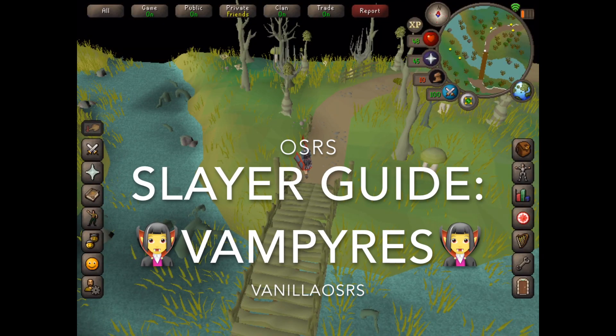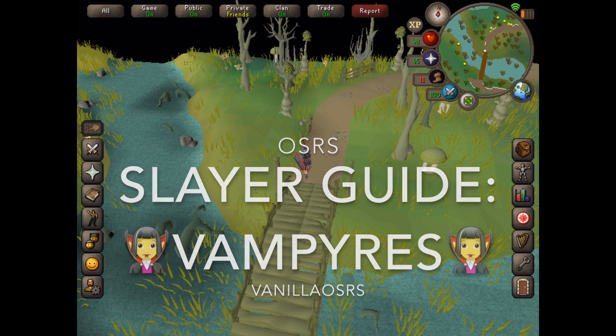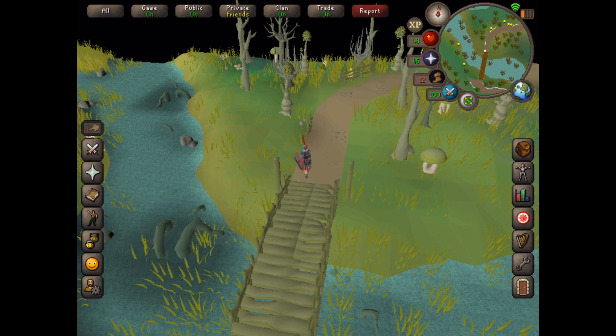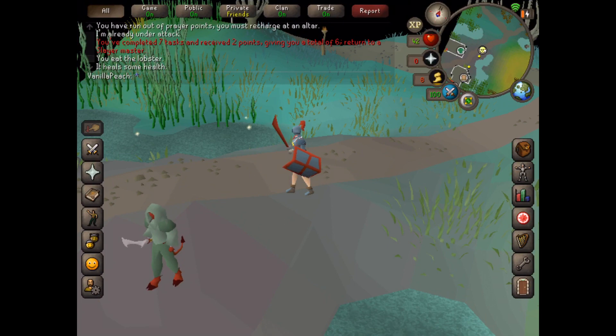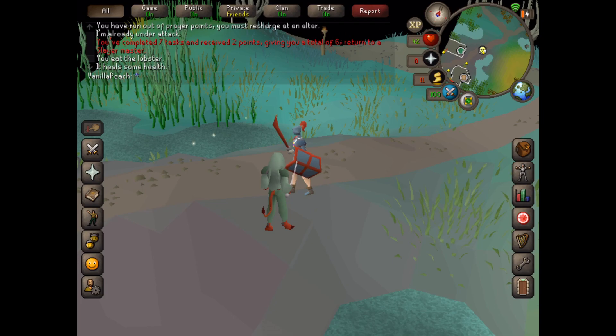Hey guys, this is Vanilla here. Today I'm going to talk you through a simple slayer task which is defeating vampires. I got the vampire slayer task from Mazjina, who is located in Canopus.